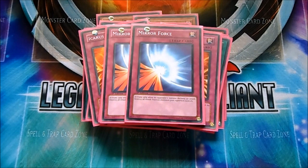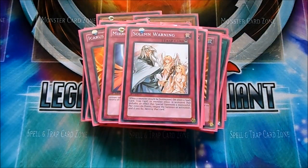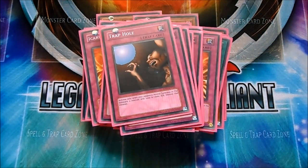Two Mirror Forces, the one Warning, the one Torrential, the one Bottomless, one Trap Hole. I decided to take out the third Fiendish for this, and it's been really good in playtesting — it has won many games as well. People don't see it coming.